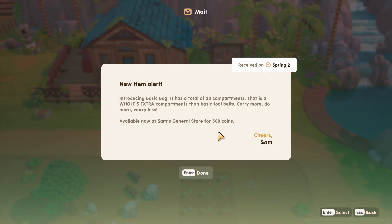We need to make sure we water our plants. New item alert: introducing the Basic Bag — it has 20 total compartments, five extra over the basic tool belt. Carry more, do more, worry less. Available at Sam's General Store. Let's water our stuff real quick, don't want our babies getting dry while we're gone.